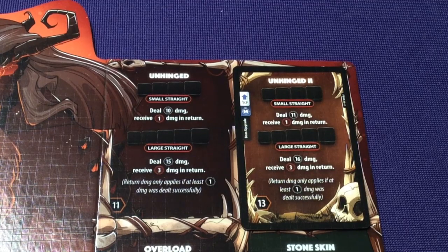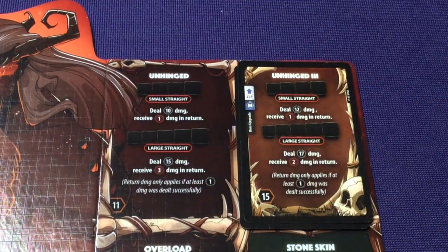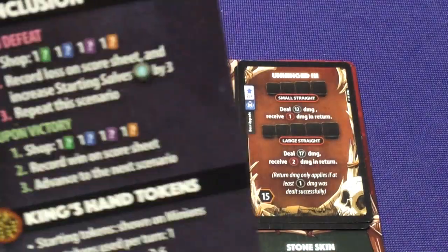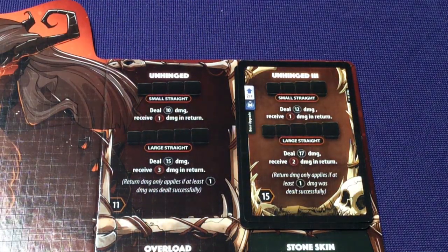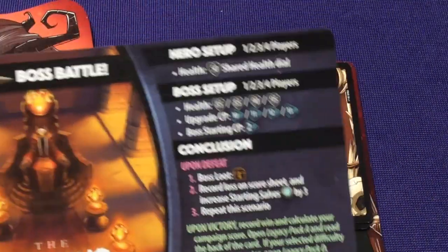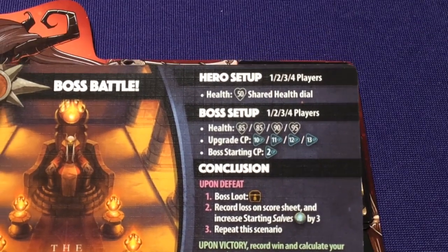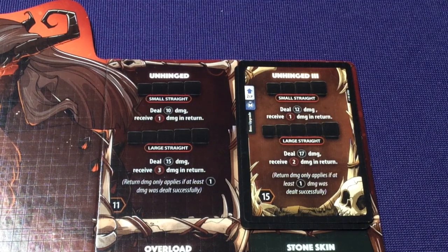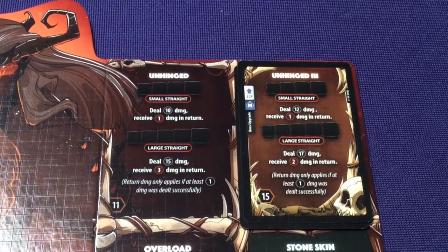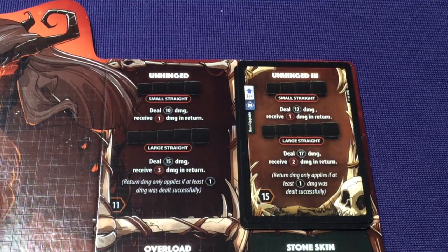When playing against the boss, if you're playing as a character, the upgrades are basically free. You can upgrade again to 12 and 17. Another thing to note: when playing against the boss, everyone has shared health — heroes all share 50 health. So dealing 10 damage is one-fifth of their health, which is a decent amount. Having 17 damage is going to hurt very quickly.